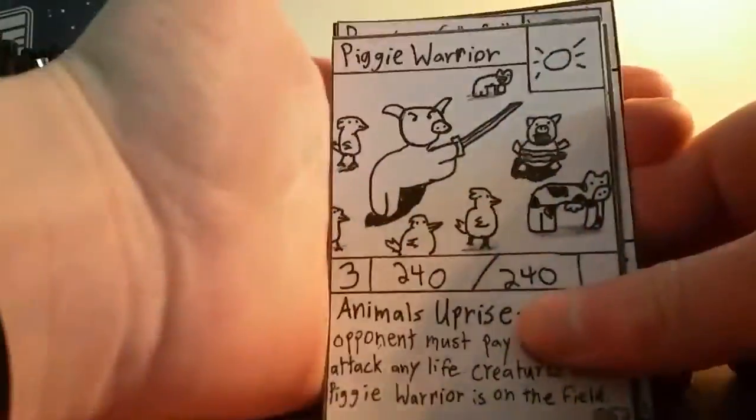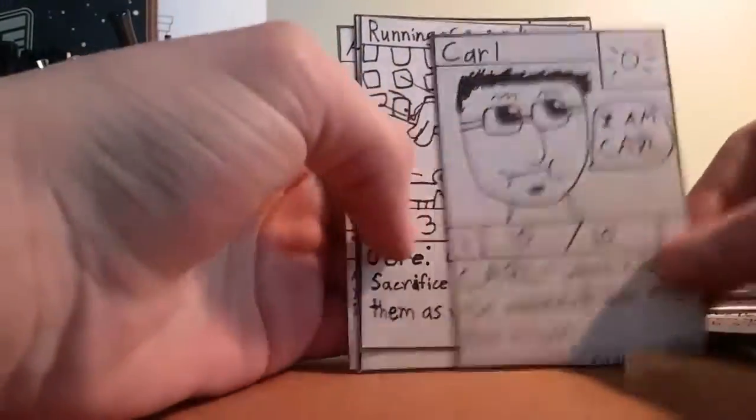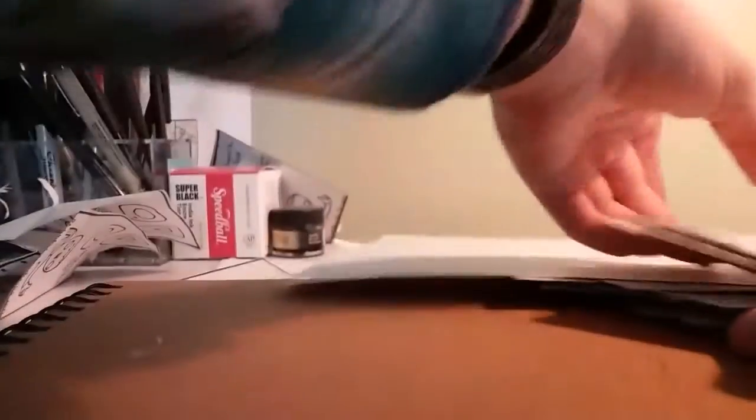And then the final pack for Soaps is going to be — upside down. Got Piggy Warrior. Got Snake Tamer. Carl. Running of the Bulls. Ninja Joe. And Abduction. We got some really good cards — can't wait to do a fire deck. We got a lot of really good fire cards.